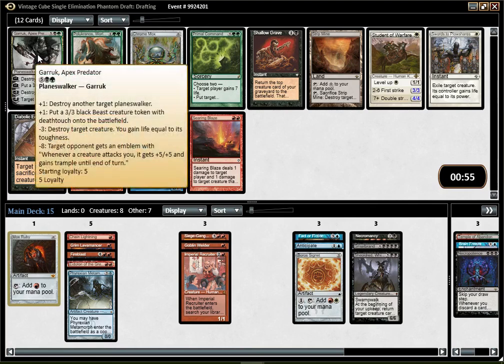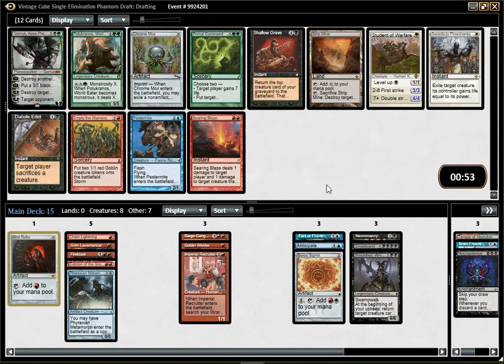Pestermite, Strip Mine, Searing Blaze... I need to choose something. By the end of this pack I need to have chosen something to play. I don't think Reanimation is going to work — it's a bit too late, maybe. Pestermite is kind of appealing because of Recruiter and potentially Kiki-Jiki and Splinter Twin.